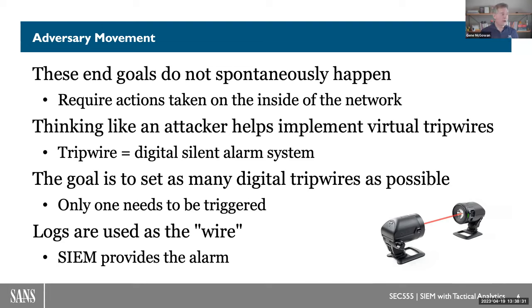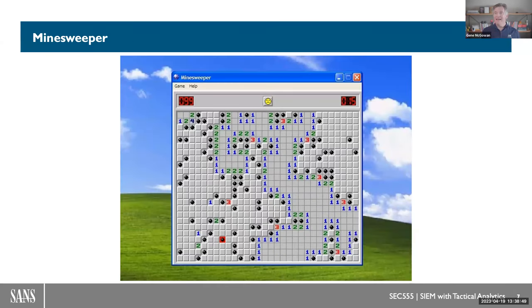The whole concept is we want to set tripwires. A tripwire is something very simple — it's a digital type of silent alarm. The logs that we collect are the wire that will indicate something is tripped, and the SIEM is going to be the tool that makes the alarm. In essence, the basic concept is we want to create a minefield inside your environment, and every time the adversary tries to make a move, he can't go very far without stepping on a mine. Everybody remembers Minesweeper — this is probably the most apt analogy for leveraging tripwires inside your environment.